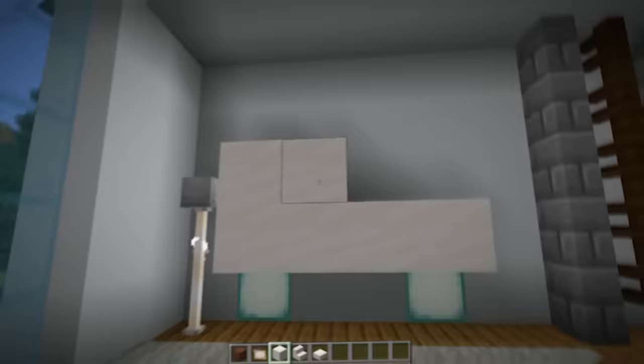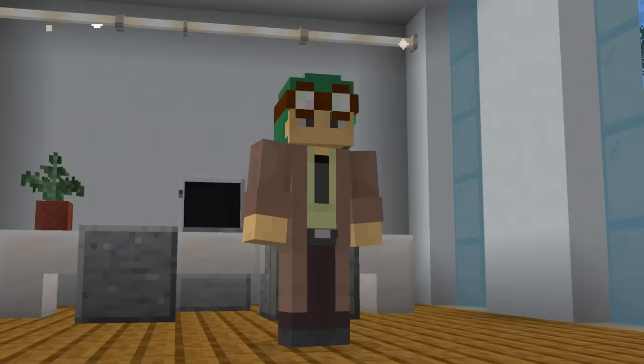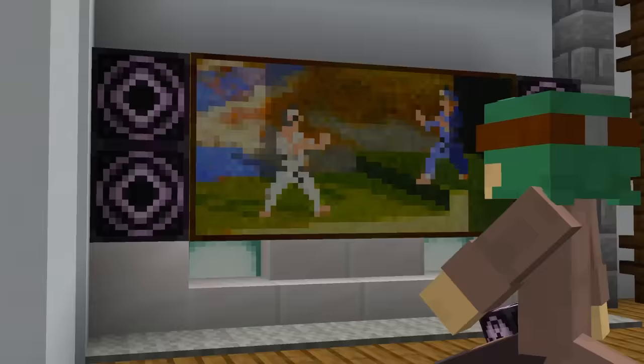A great addition to any modern design: using a painting and some note blocks for speakers can create the illusion of a big screen. Or if you're a cheater like me, you can use structure blocks from creative to build an even better-looking setup.